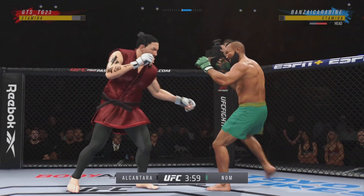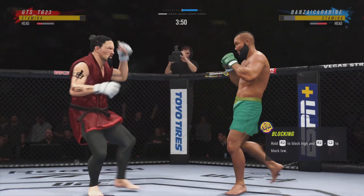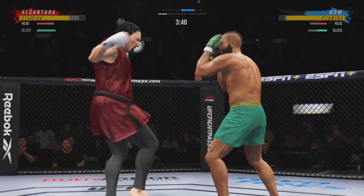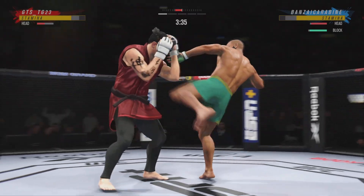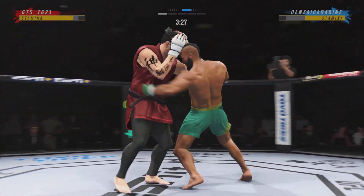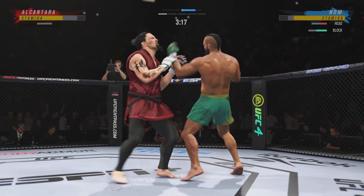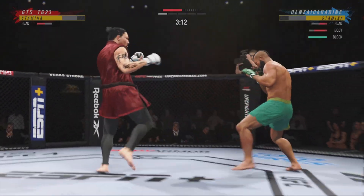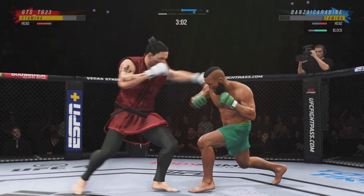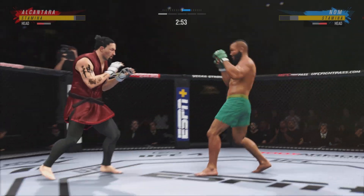Right hand punch to the clinch, out of range. Perhaps a sign of things to come as he lands a kick there. Nice kick landed. They're certainly getting after it early. Huge head kick — he went high on that one. Nice hook lands. He's got him here. Back to the feet. That jab hurt him. He got him. Under three minutes now to go in what has been a very fast-paced opening round.